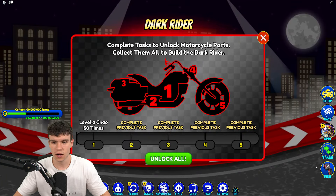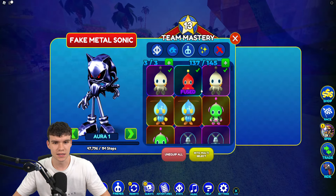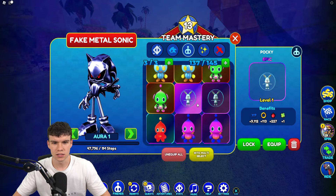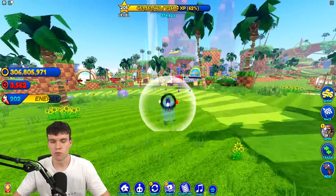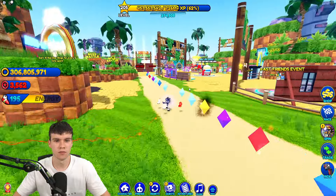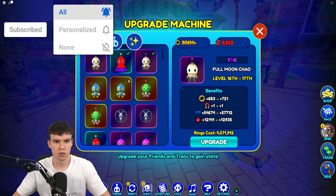We need to complete five tasks. The first task is to level a chao 50 times. What you're going to have to do is find one that is quite low level — for example, this one is level one — so you'll want to level up the low-leveled chaos. Go to the upgrader and select one.